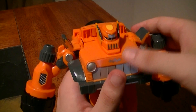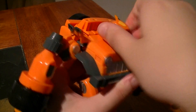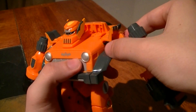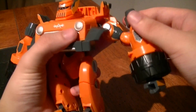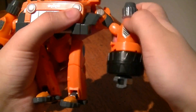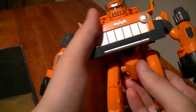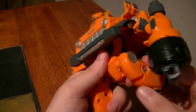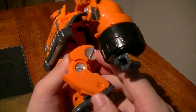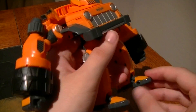Articulation-wise, it's the most limited out of any of them. You can rotate the head a full 360. You can rotate the arms a little bit, though the panels stuck in between can get in the way. But you can also rotate it at the bicep. It bends at the elbow, and it has a ball joint wrist. No waist articulation. Legs go forward and back, barely go out a little bit, have a knee bend — but that's because of the transformation. And then there's an ankle tilt, and the foot can swivel side to side.